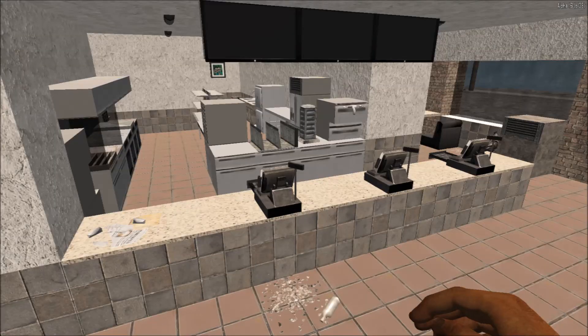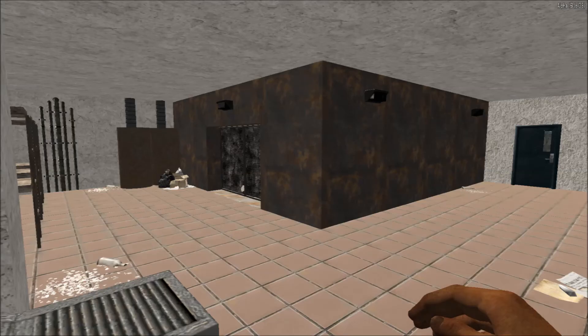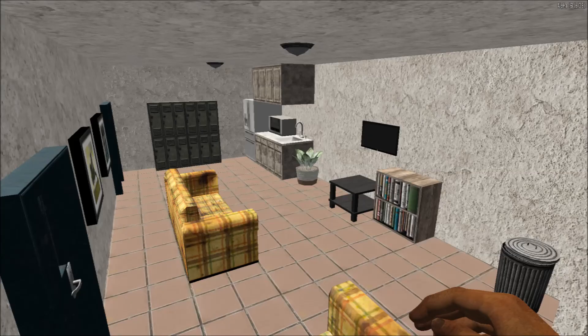First up we have the sales counter and kitchen area, complete with all the necessary prep and cooking equipment. In the basement there is an open storage area and rusted walk-in cooler. Down the hall we have the employee break room complete with all the amenities: pull-out couch, locker storage, kitchenette, microwave, and flat screen TV.